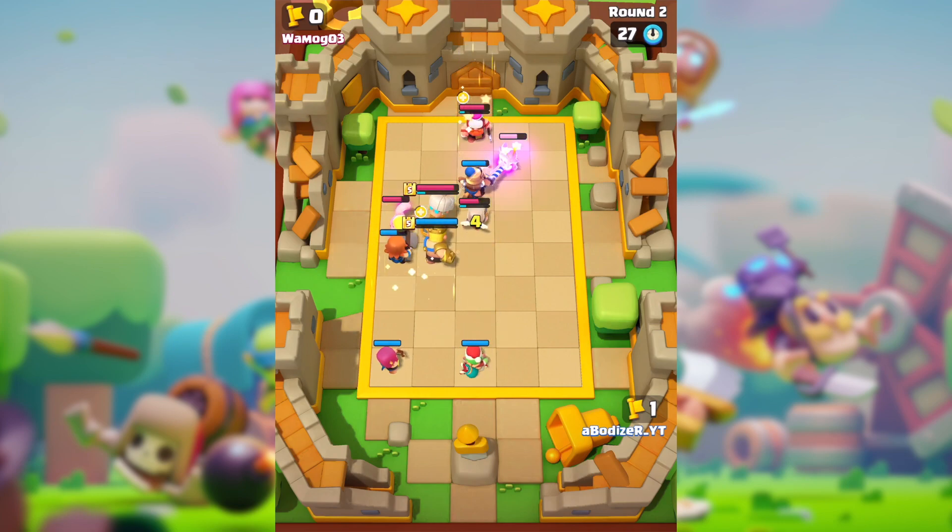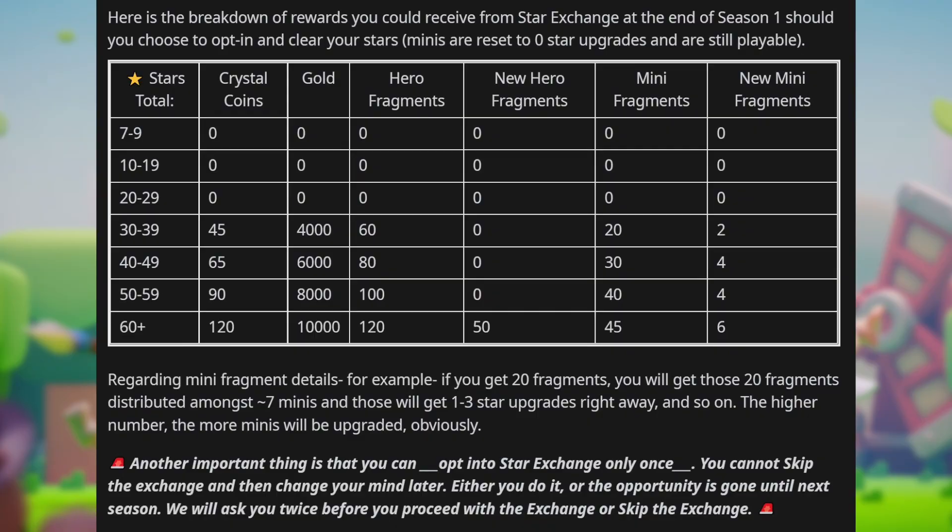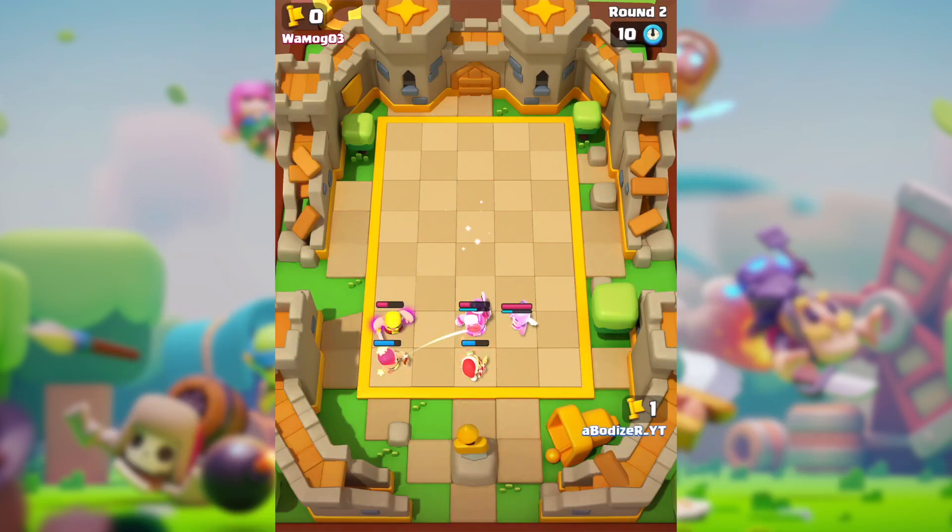For the rewards, from seven stars up to 29 stars, you are getting zero crystal coins, zero gold, zero hero fragments, zero new hero fragments, zero mini fragments, and zero new mini fragments — so you are not getting anything. In this case, it would probably be convenient to choose not to opt in.